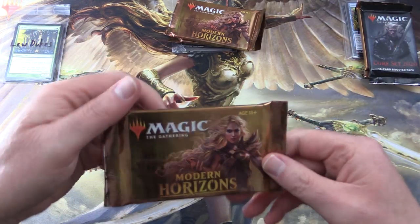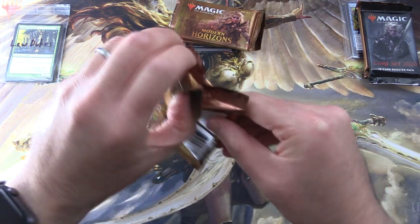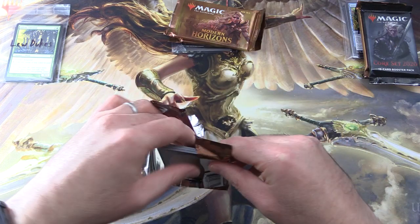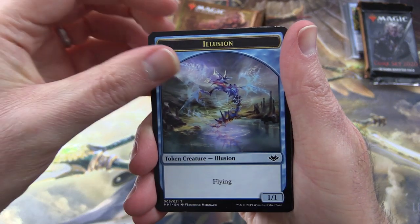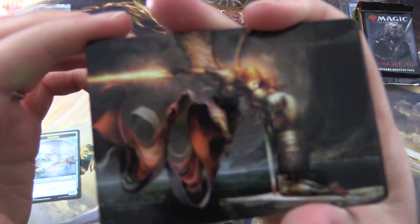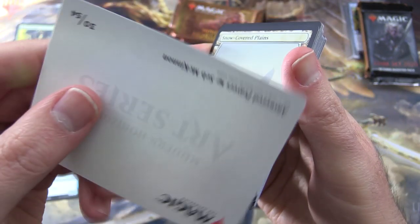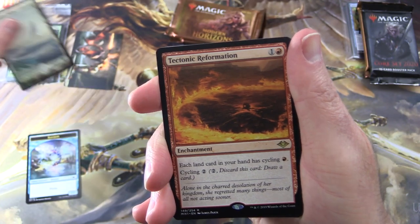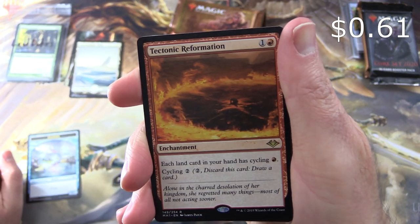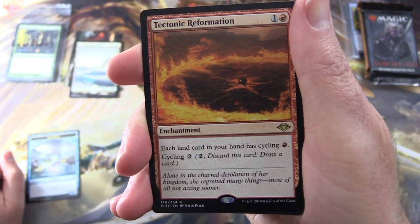Let's get started with Lou Jukes — thank you for being a patron. We'll dig into Modern Horizons here. So we start off with an illusion token — very cool artwork here. So you'll get the art cards as well. This one is Answered Prayers. Snow-Covered Plains. And the rare is Tectonic Reformation — enchantment for two. Each land card in your hand has Cycling for a red, so Cycle two.